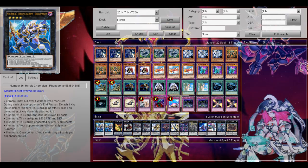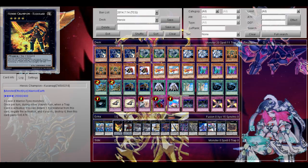Other Xyz monsters: Champion Kusonage, which requires 3 level 4 warriors. During your opponent's turn, when a trap card is activated you can detach 1 Xyz material from this card to negate the activation and destroy it, and then this card gains 500 attack. Really good card against trap cards and not very hard to summon in this deck.